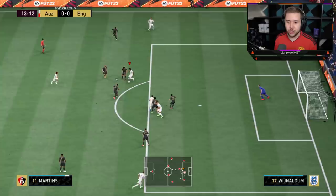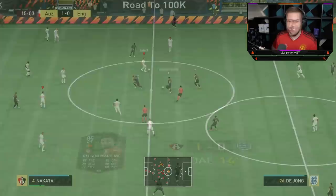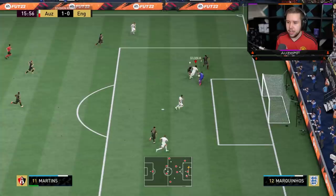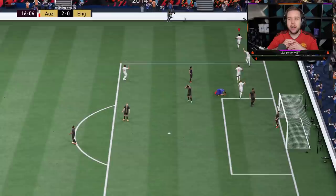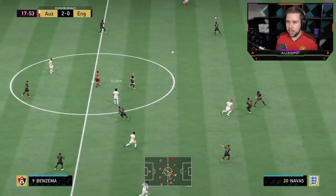He actually came back onside and gave me that option. That's nice dribbling — look at those little precise touches. Green timed with the 3-star weak foot and it flies into the back of the net. Very nice, precise little dribbles there with Martins. Hit it down the line to Benzema, keep going. He's paced in the middle — can he get in front of Marquinhos? He can. I don't know why I tried it but I felt like it was going to work and it did. I'm just going to give him the ball here — I actually want to go for the switcher play.